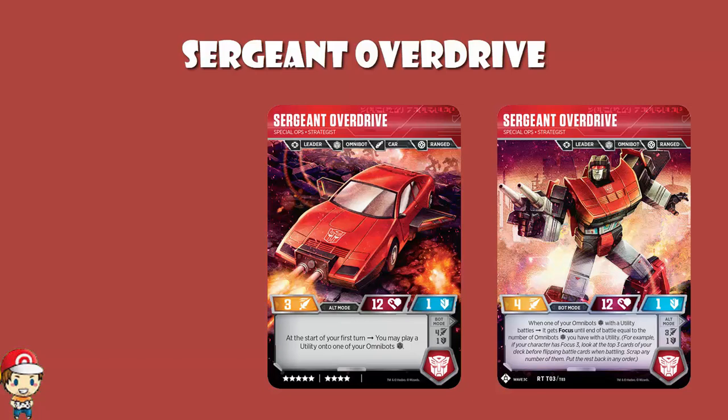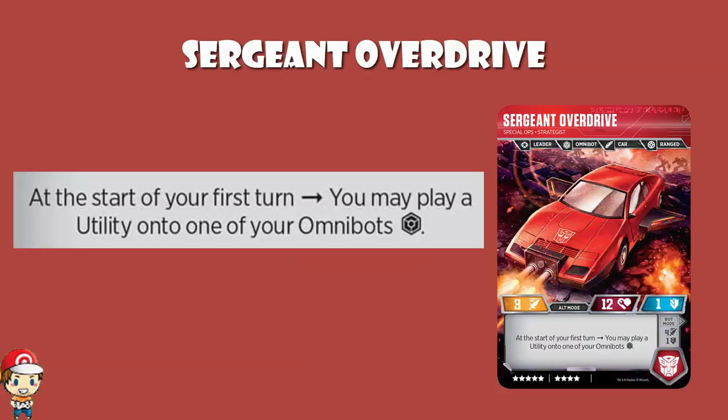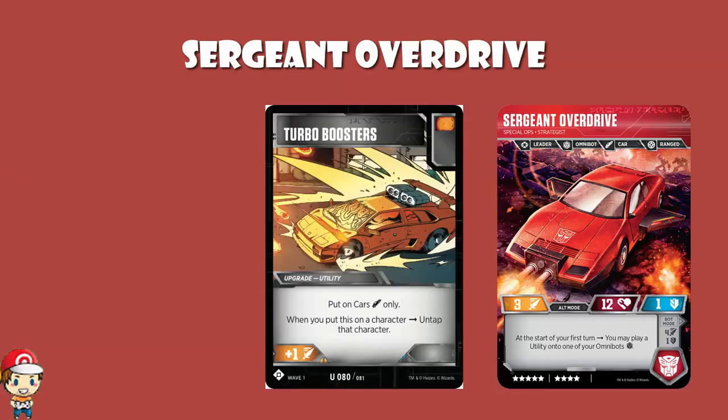The good news is I'm liking an awful lot else about it. At the start of your first turn — because you will start in alt mode — you may play a utility onto one of your Omnibots from your hand. That means if you don't have a utility in your hand to begin the game, there's nothing you can do. And there are plenty of utilities you might want here. But what makes me rather sad is that generally speaking, when we're talking about cars, the utility most of us want to use is turbo boosters. Problem is, turbo boosters can only be put on cars, and when you put it onto a character you untap them — but this is done at the start of your first turn when none of your characters are going to be tapped.